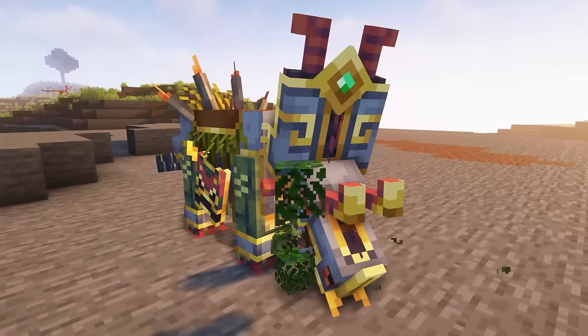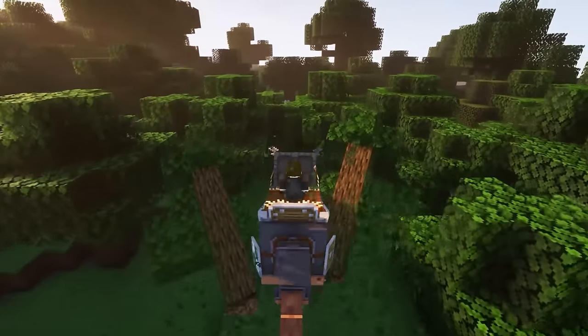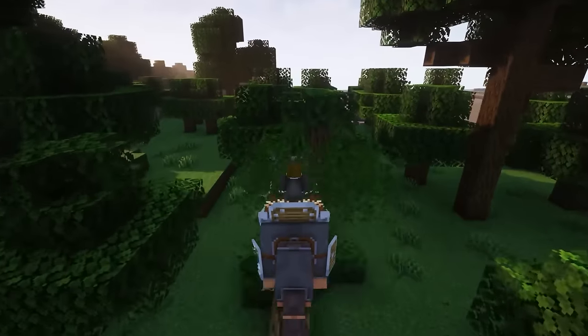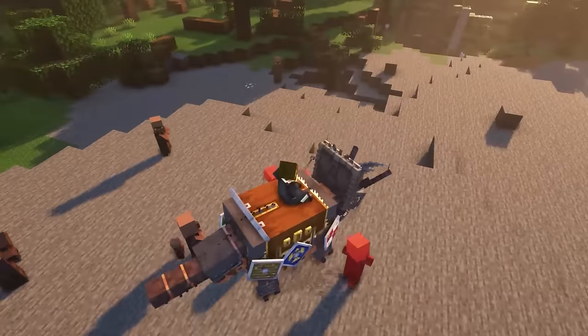When it comes to herbivorous dinosaurs, they are generally easier to tame compared to their carnivorous counterparts. However, one should not underestimate the power of Triceratops. In Minecraft, you can see their strength when they easily knock down trees and other mobs that come in their path. By looking at their appearance when armored, one can have an idea of their health and resistance.